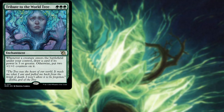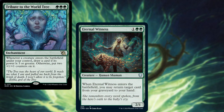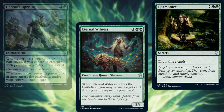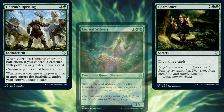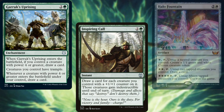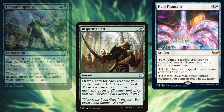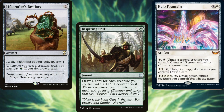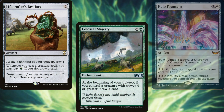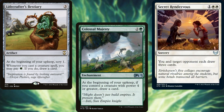Our card advantage package includes: Tribute to the World Tree, Eternal Witness, Harmonize, Garruk's Uprising, Inspiring Call, Halo Fountain, Lifecrafter's Bestiary, Colossal Majesty, and Secret Rendezvous.